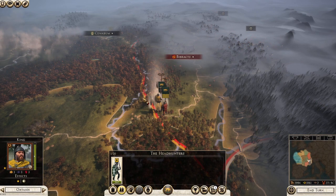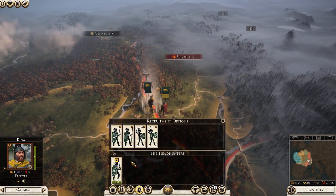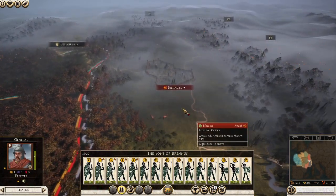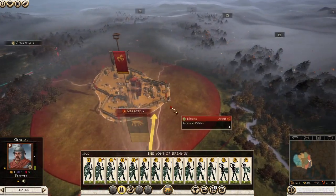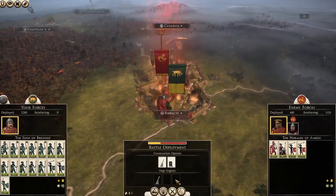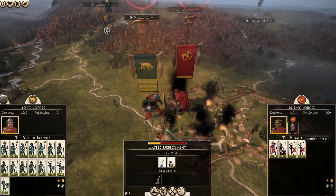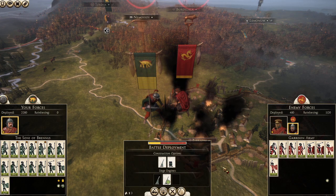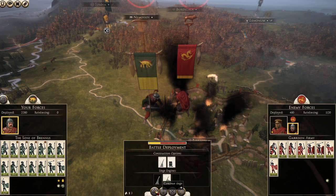We'll throw those troops in there, run back here, and recruit another four. Meanwhile, move down this way and attack Bib Rectae - we will siege it. They should not attack us, but they might. If they do, just retreat and come back next turn when we have more troops. As you can see, the balance of power is in our favor, and we'll just continue to siege.